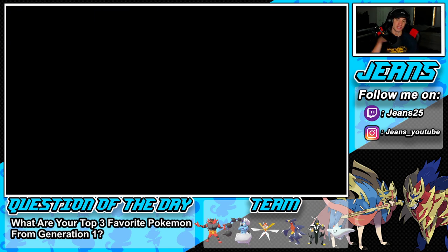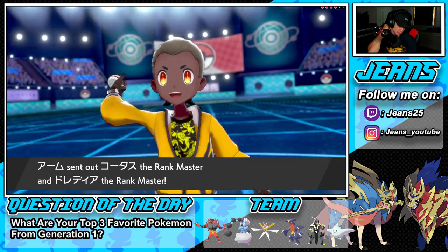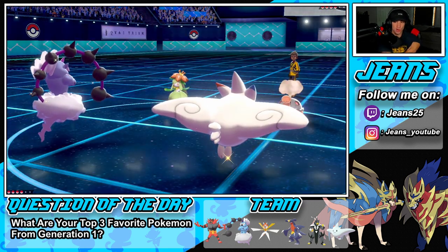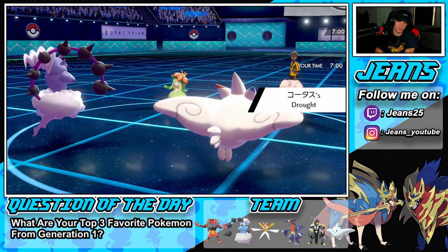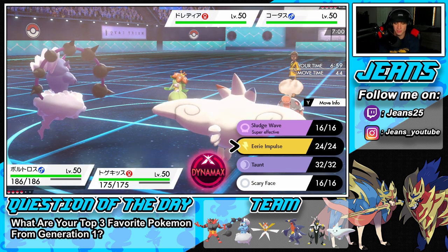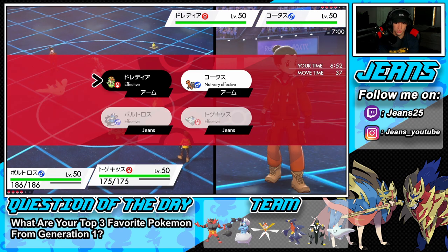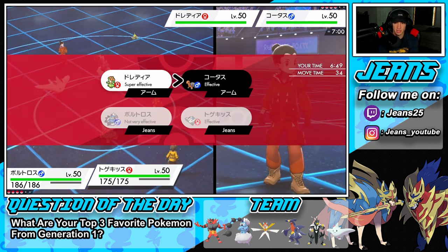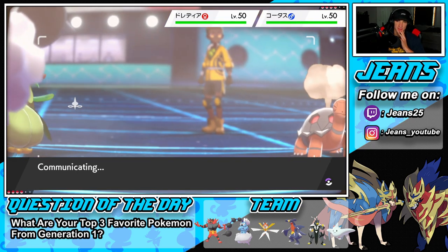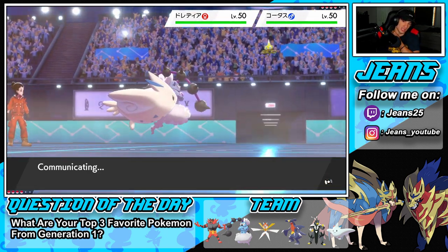He leads Torkool and Lilligant. He's probably going After You into an Eruption. Do I still Sludge Wave? Yeah, I think I still get after it. Airstream is going to be a play to get speed on Torkool — but I'd really rather have Torkool dead over Lilligant. Lilligant barely gets used, but people lead it with Torkool, it goes for After You, and drops an Eruption every single time — that's usually how it works.